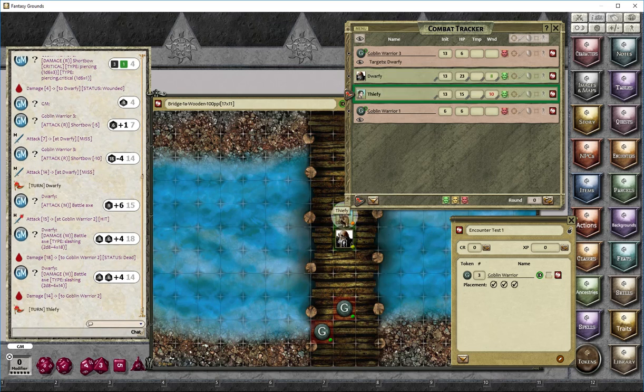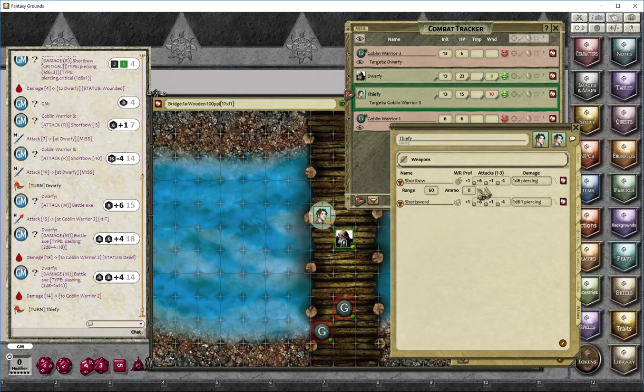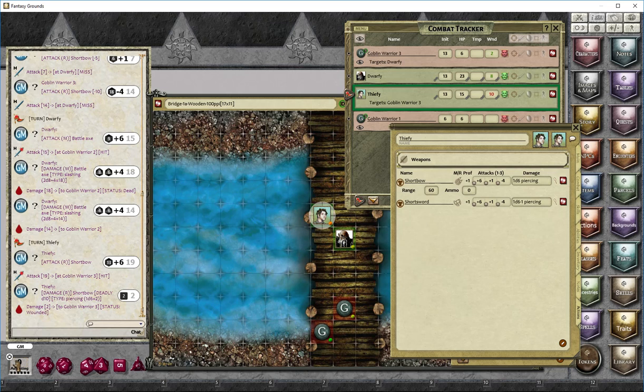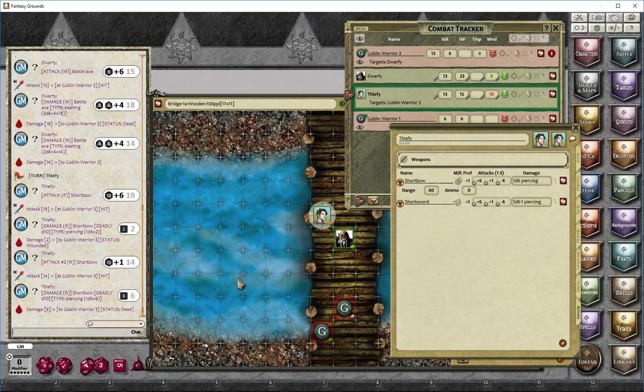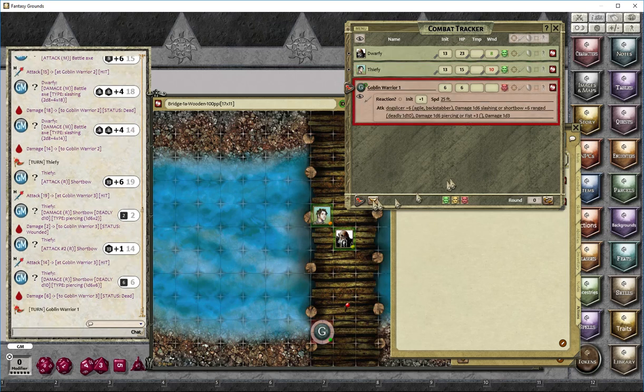That's three actions for Dwarfy: one to move, two for Power Attack. Now Fifi steps out as his first action, targets one of the remaining goblins, and attacks with his short bow. He's got attack plus six for his first attack — a 19, which hits — dealing 1d6 piercing damage. For his second attack, since he's a PC, the multi-attack entries are already listed, so I just roll it — it hits again. Rolling damage: six, which is enough to take out that goblin, and I remove him from the combat tracker.